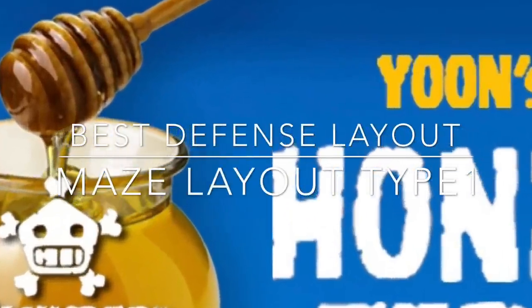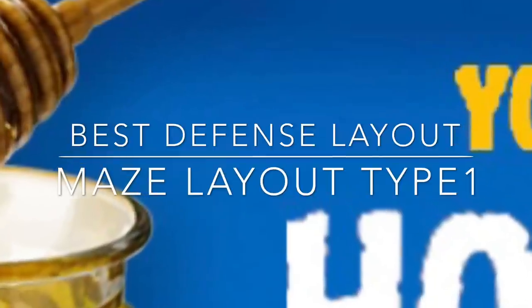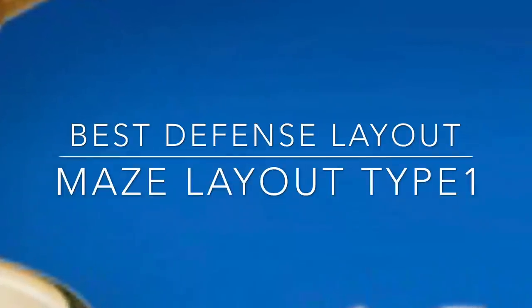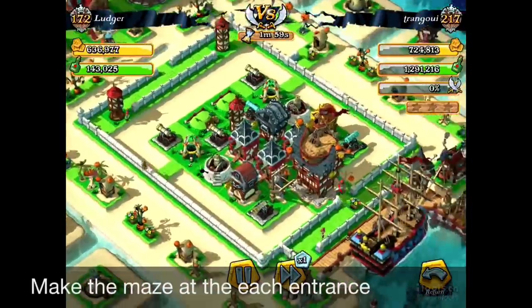Hello Parks! This is Yun for the 100 tips of the Plunder Parts. In today's video, we're going to find out about the best defense layout, which is called the Maze Layout Type 1. It's about applying the maze into your defense system to make a more effective and better defense system. So let's check it out on the video.